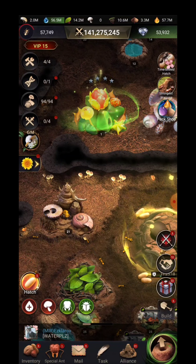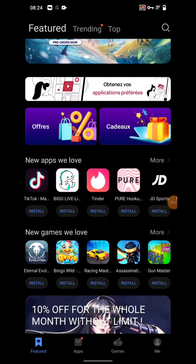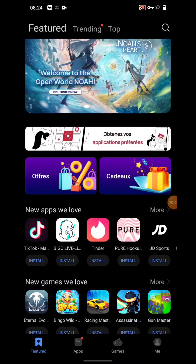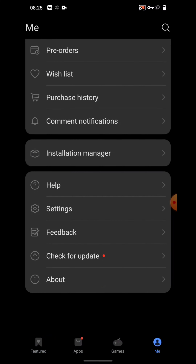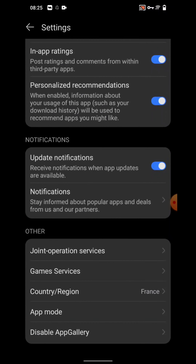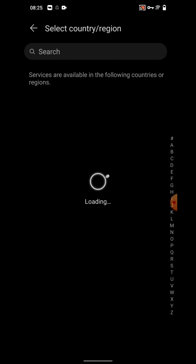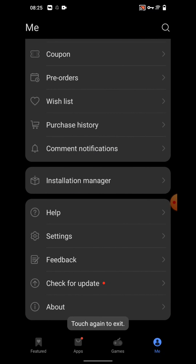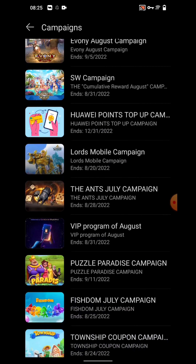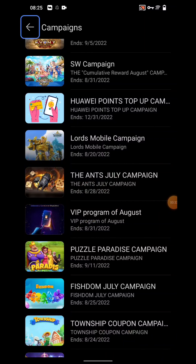Now let me tell you how you can get packs at a cheaper rate. To avail this offer you need to download AppGallery from Google and then log in and change your country or region to France. It doesn't matter where you are — you can change your country or region twice a year. Currently the France region is giving great benefit. Click on offers and you can see two things: the July campaign and the VIP program.